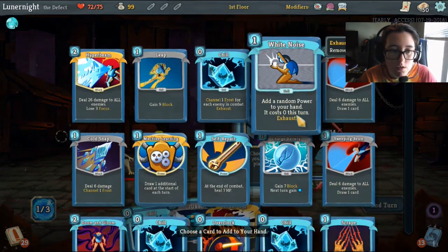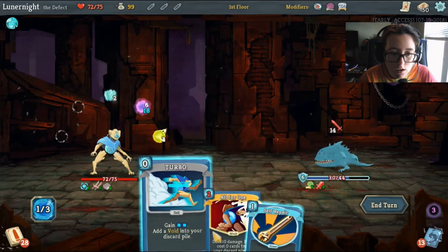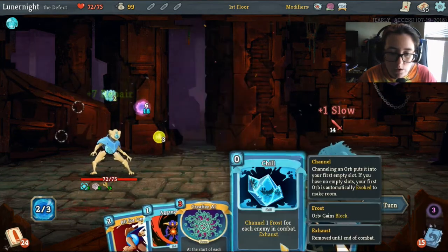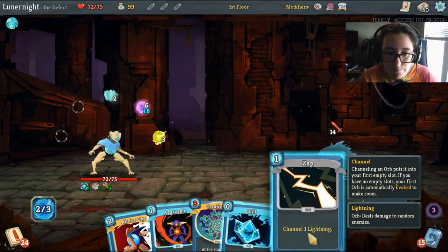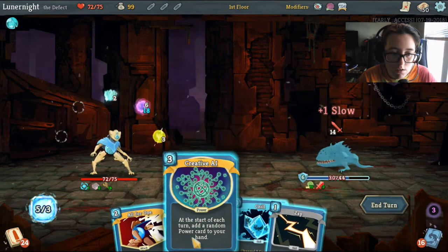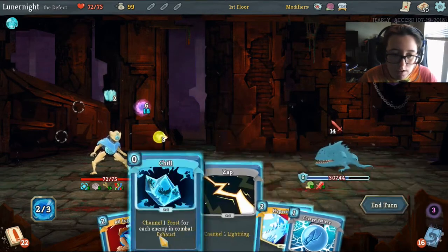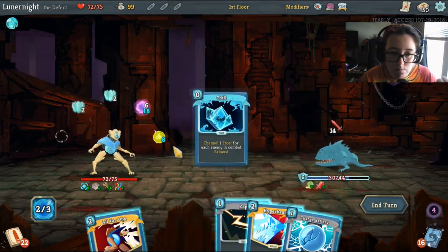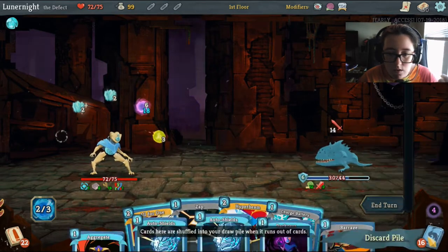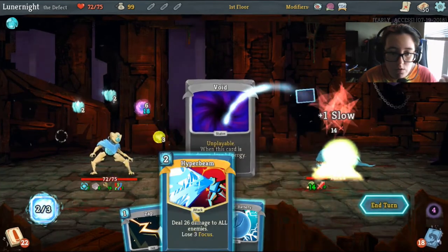Let's see what's in my draw pile. White noise sounds good. Let's grab self-repair. Chill — I can gain two energy. Self-repair. Oh wow. I'll frost. Aggregate. Aggregate. Creative AI. I could just kill you right now. Do I have any zero-cost cards? I've got turbo. Turbo, and then I can kill you.